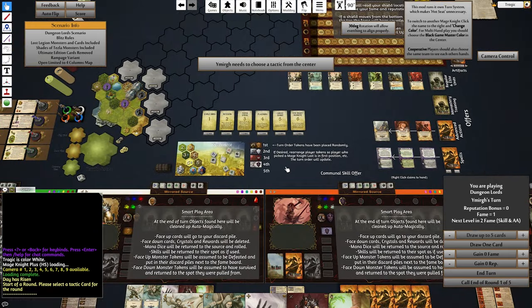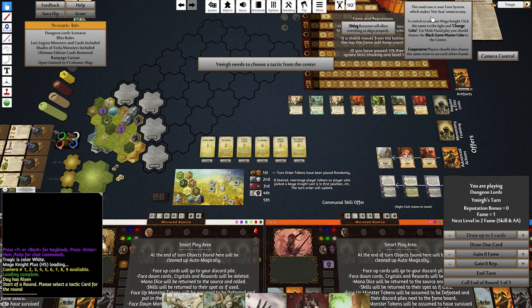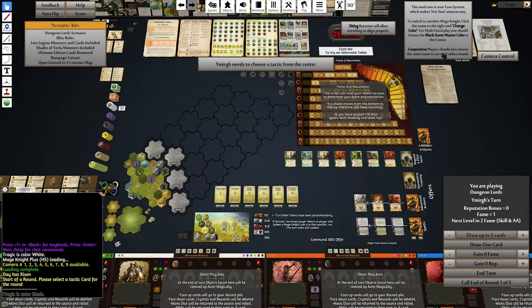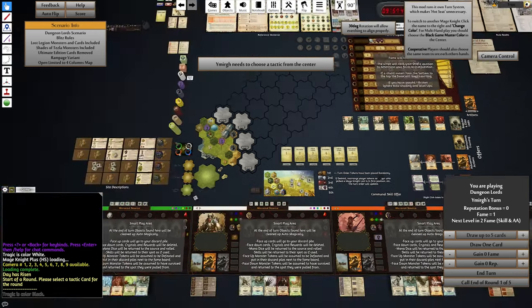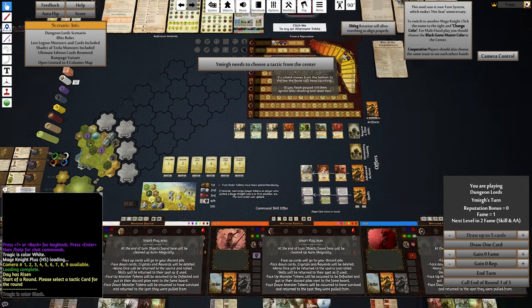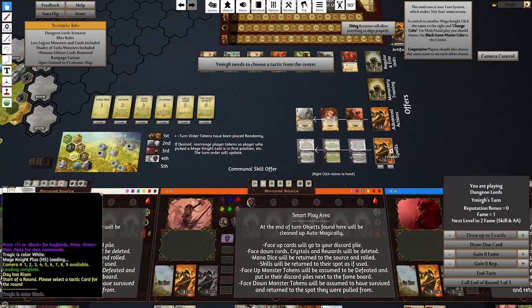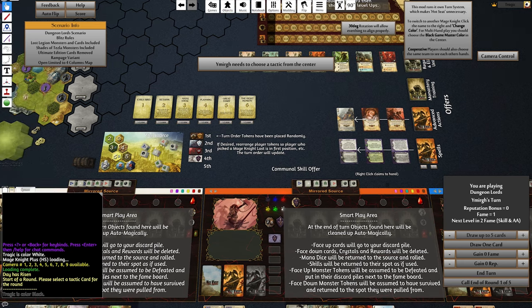It looks like it's asking us to claim the rewards first. This mod now runs its own turn system, which makes Hot Seat unnecessary. To switch to another mage, click the name and change the color. For multi-hand players, choose the black Game Master color. Cooperative players should choose the same team. There are 21 spells — I think this has already included the competitive spells. If you wanted to play four-player cooperative, you'd probably add a dummy, which would give cooperative spells instead.